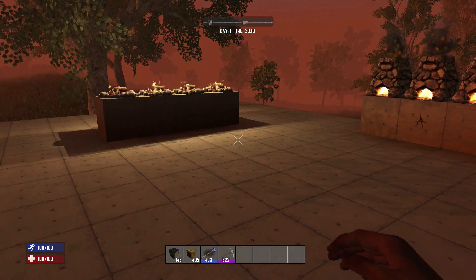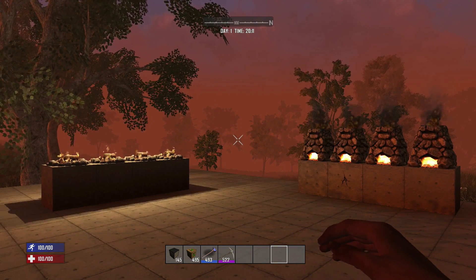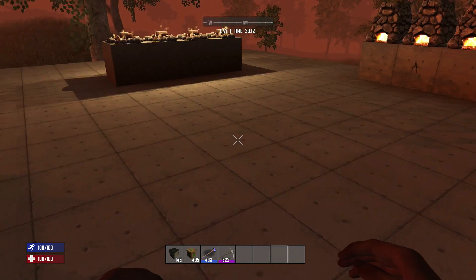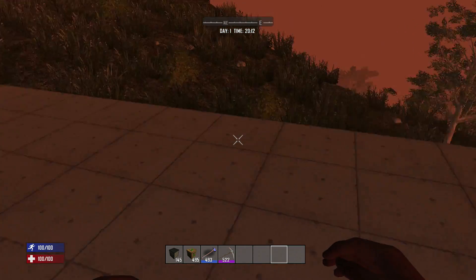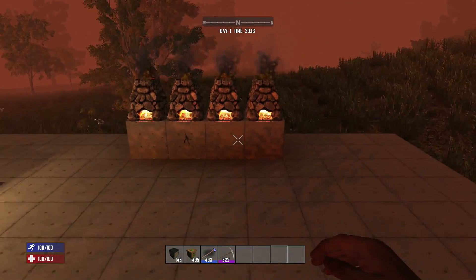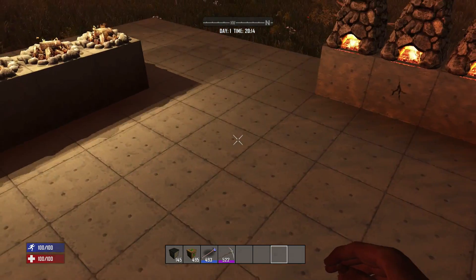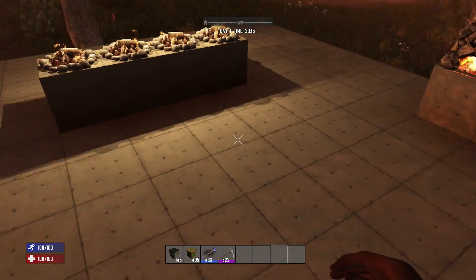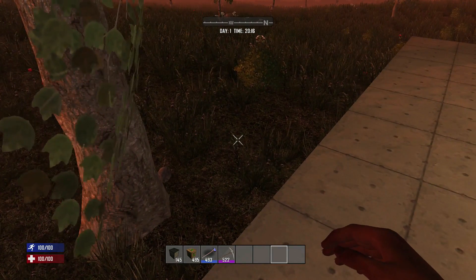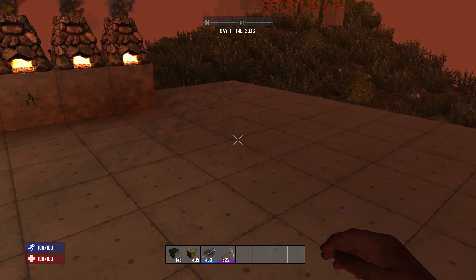Now to explain how the heat map itself works: currently on console there is no way to tell where the chunks are. A chunk is a 16 by 16 area. This pad here that we're standing on right now is a 16 by 16, and anything you do within this chunk attracts heat to this chunk. If you think you can go over one more chunk and do something in that area and not worry about the heat, it doesn't quite work that way.